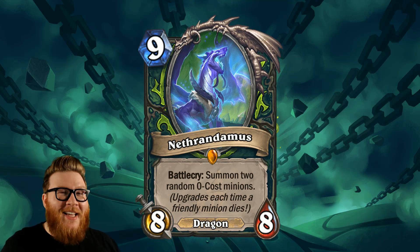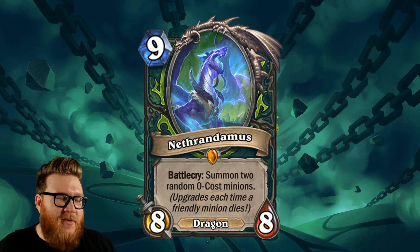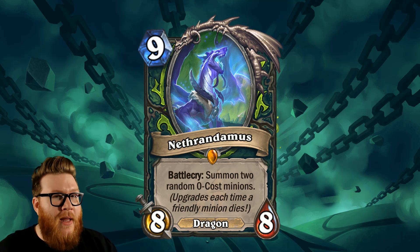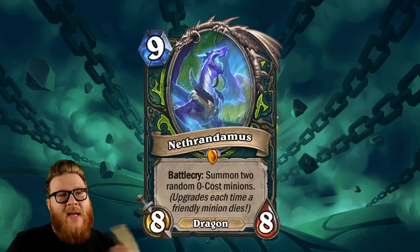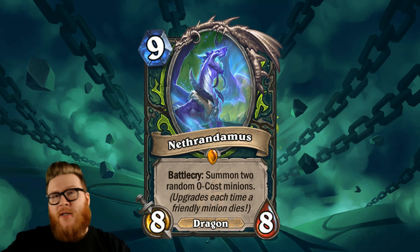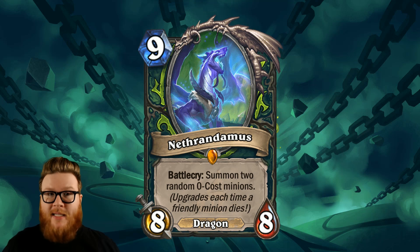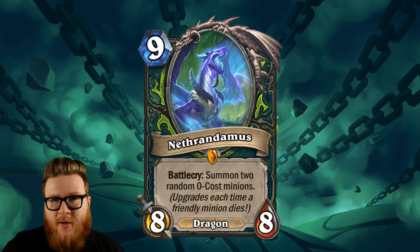This is the worst card to draw off the top of your deck, because this upgrade only happens while Nathandromus is in hand. If you hit this early in the game and kill things up to turn 9, then sure, this would be a great turn 9 play, comparable in some cases to something like Dragon Queen Alextraza - occasionally even better, because you might get 10-drops out of it consistently. But you do lose battle cries from something like Dragon Queen Alextraza.